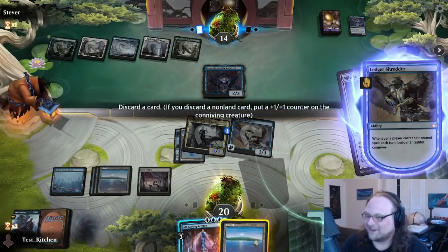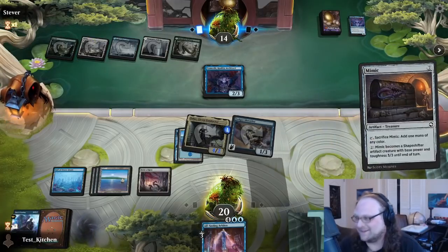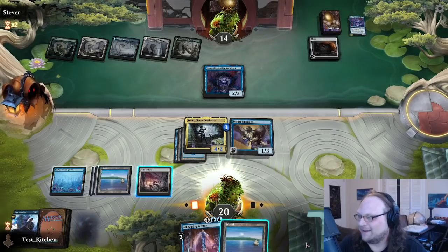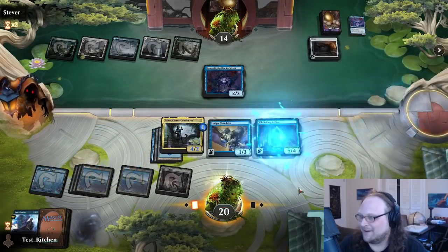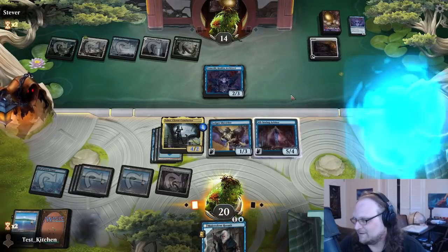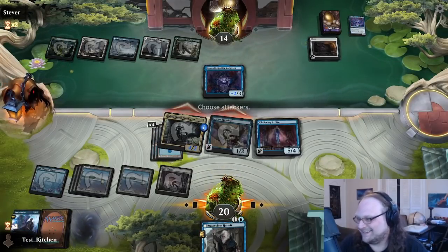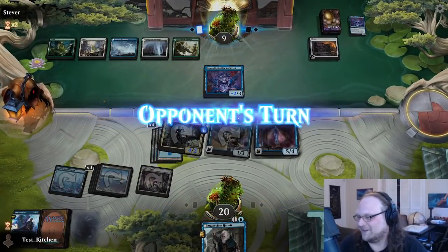Another All-Seeing Arbiter would also be dead. Third Temeshi — they're going to do the thing. Here comes another Mimic. I'll take a connive — we have to duck too. We have to. All-Seeing Arbiter — we discard one of the cards we drew, but it doesn't matter. Let's discard the land. Let's shrink the Temeshi. It's just so sick. All-Seeing Arbiter is so good — even if that's all it does, good enough.